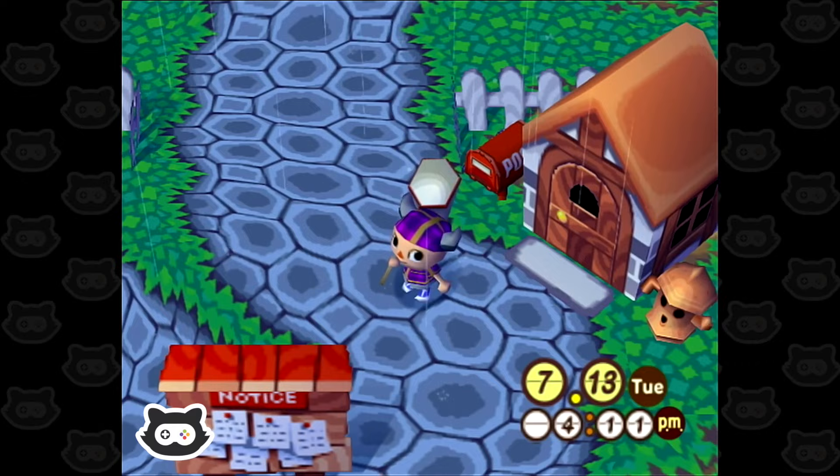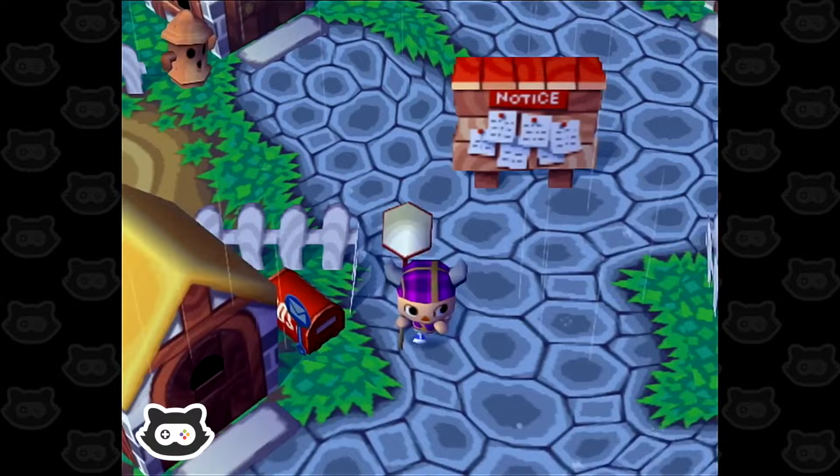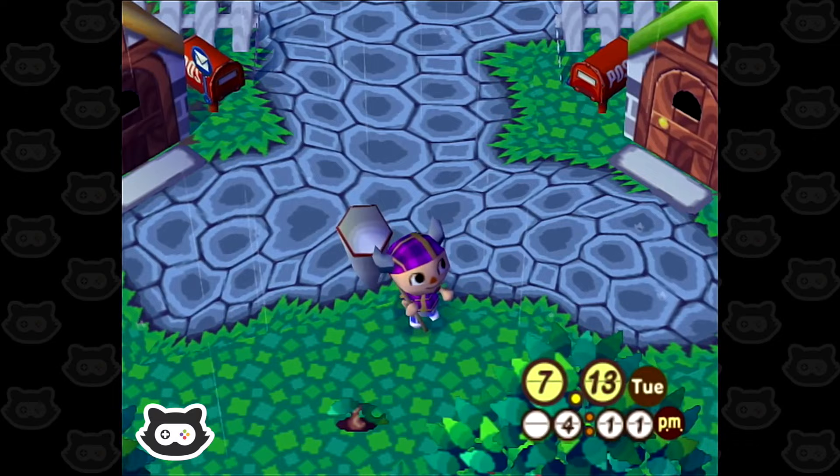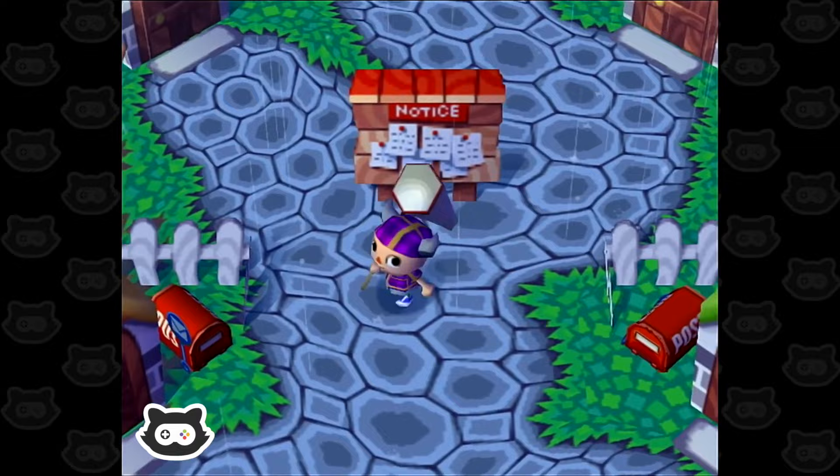We've got quite a bit to do today. We need to check the notices, check our mail — which probably has fossils by the way. We need to donate some bugs to the museum because we haven't done that yet. And we need to see if Nook has any more work for us, or if we can get a fishing rod, and probably see how the villagers are doing. So first things first, let's double check our mail.